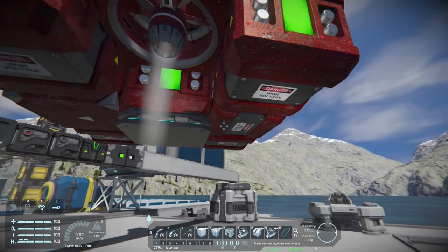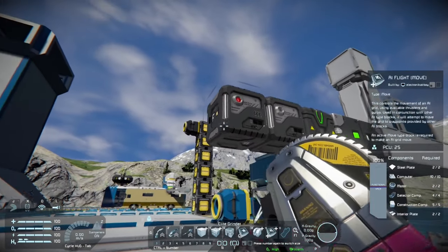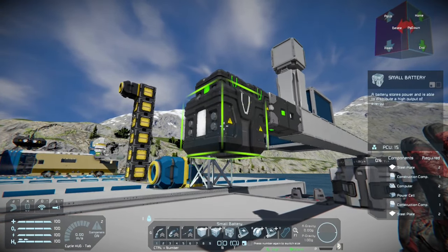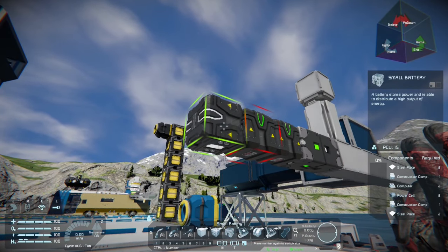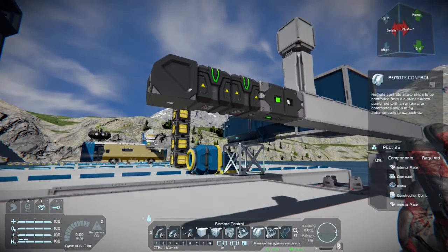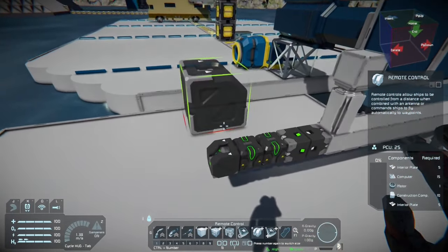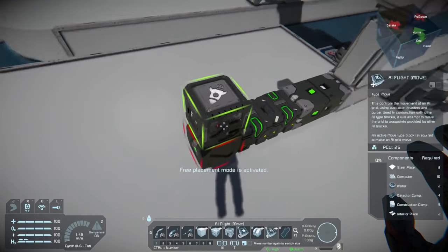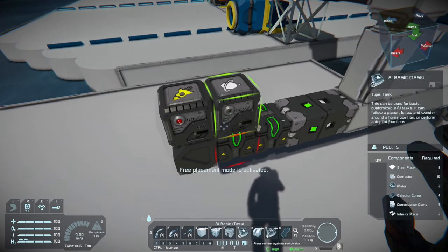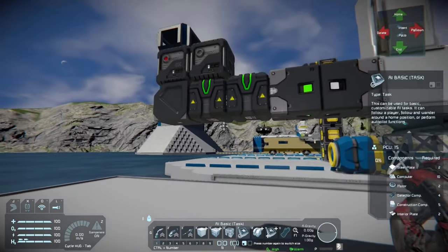Looks like we have a battery, another battery, and then the remote control. We'll take these back off and throw on more batteries. And I suppose it was two batteries, and then we'll put the remote control on. Just two batteries, and then your remote control. And then on top is where we're going to put your flight control — F in the front, of course. And your basic controller. You need at least the flight control and the basic controller, because individually they do not work.